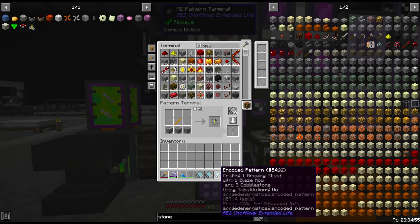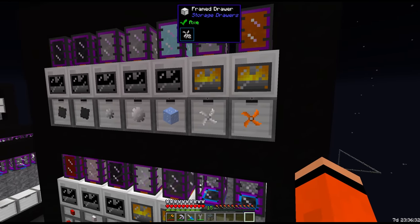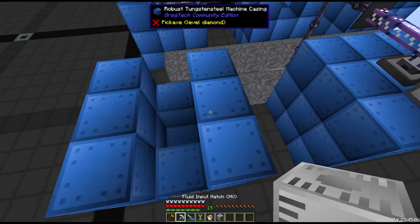Brewing stands — why do we need brewing stands? I assume it's for one of the generators somewhere. Tin and bronze rotors — surprised we didn't have those already. Apparently we're also short on obsidian. I'm not sure exactly where all the obsidian is going but I think we should just add a process for this.